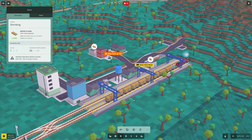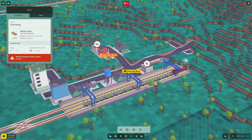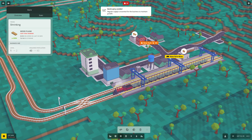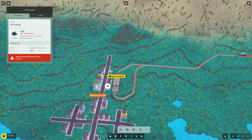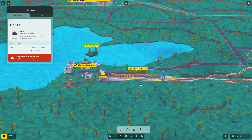He's unloading — 'prevent business from closing' — 94,000. Let's see how much that gets: 42,000 that load. He'll turn around and head back. Wait — 'regular supply' — I think what's happened there is we've given them a cash injection. Oh — 'vehicle is lost'! The coal is having an issue there. Is this other train stuck? He can't turn around. Why?